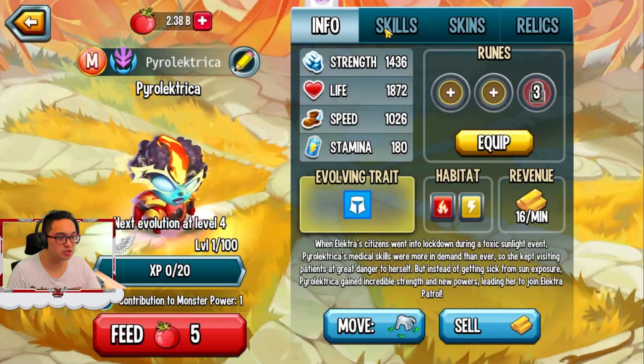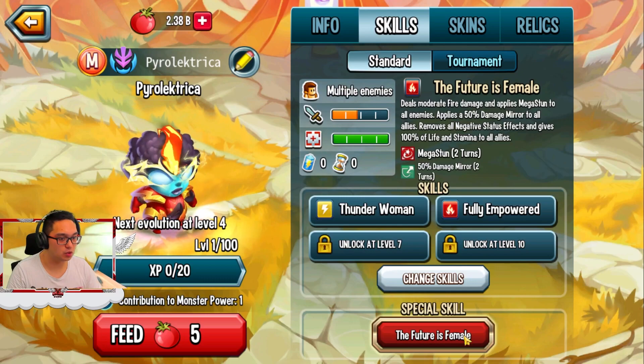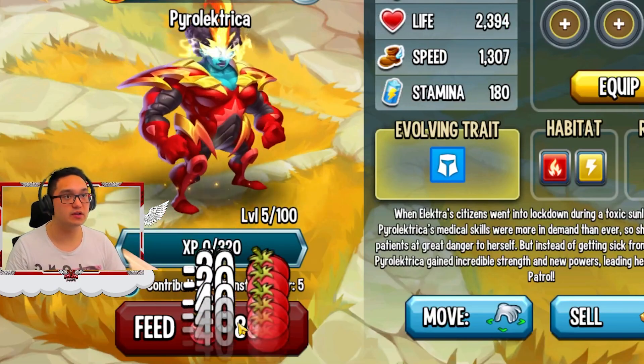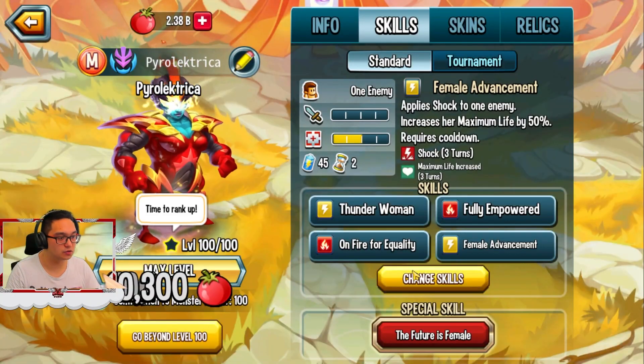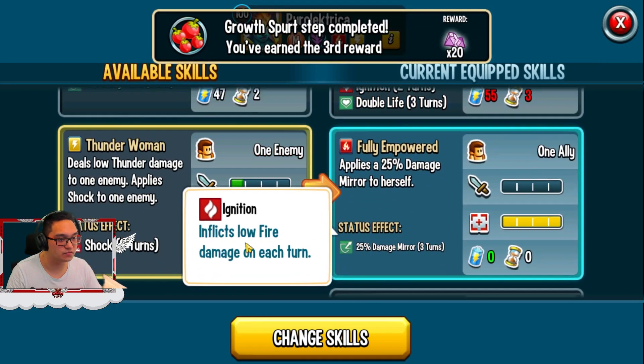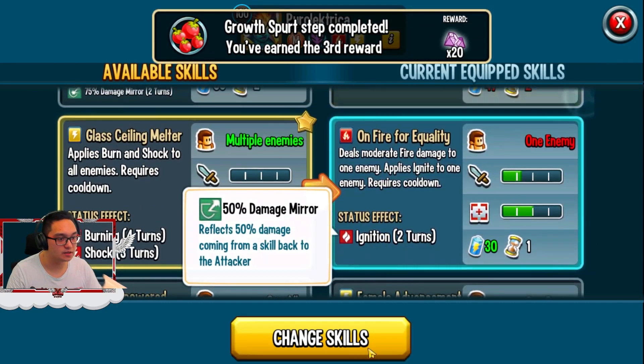It shields — it is like if the future is female. Let's make it level 100; this is a very good one, you should see more Pyrolectro. Let's give it the recommended skill — it has a lot of good skills, I can see here.